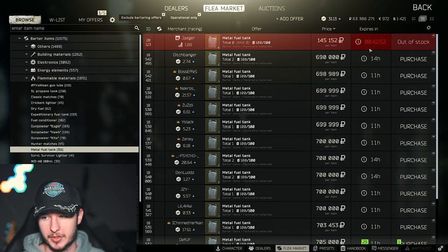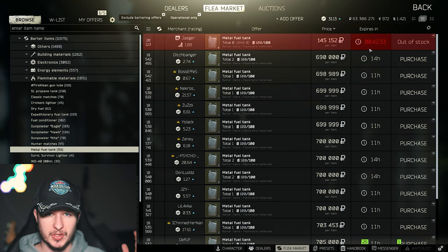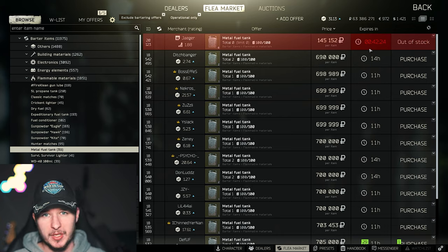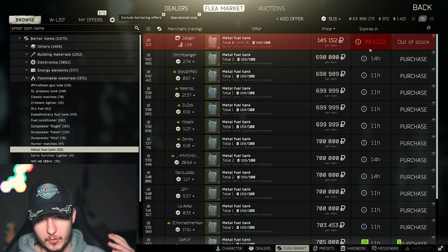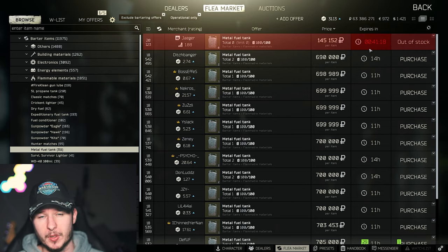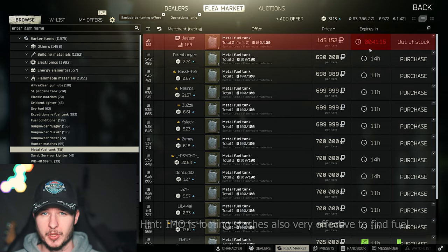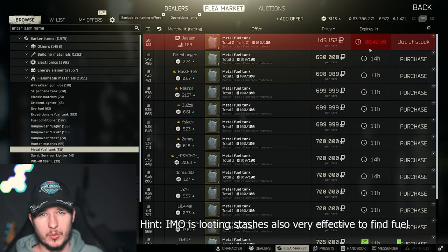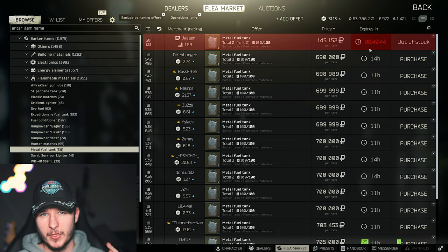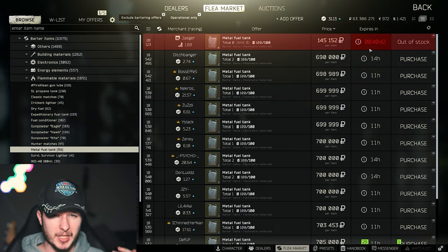That's the best way right now to get fuel. Of course you can also find fuel tanks on maps. Fuel is right now very rare to find, and I'm using offline raids to show you the opportunities, but spawn rates in real online raids are actually very rare. With this video you'll have a rough idea where you can find fuel if you're close by or doing loot runs.